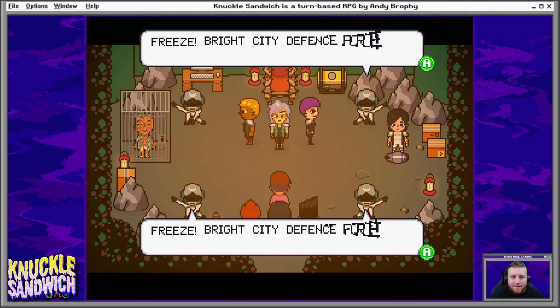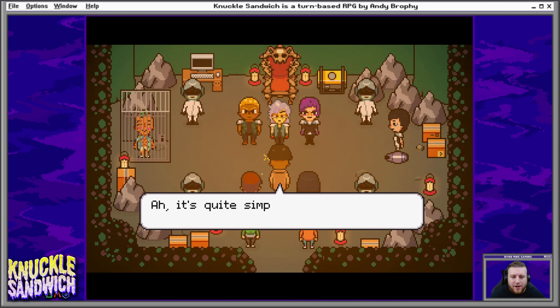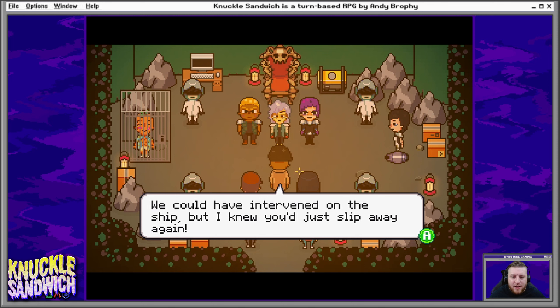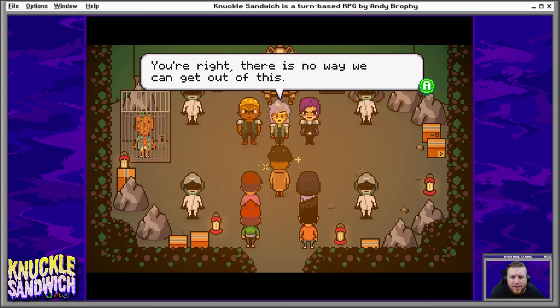Oh, it's the defense force! Freeze! Bright City Defense Force! It's that guy with the coat. It's over for real, Bright Fangs — there's nowhere for you to hide. It's Xander! How could you possibly know we were here? It's quite simple — when I met these youngsters at Apricot Resort, I put a tracking device on them. You did what? I had a feeling they would run into you again. We could have intervened on the ship, but I knew you'd just slip away. By tracking you to your base, we can stop you once and for all. Sounds like you have it all figured out. It'll be coming with us. Just one more thing. No, it's time to go. You got it, boss. There's no escape for the rest of you. You're right — there's no way we can get out of this. Please surrender.